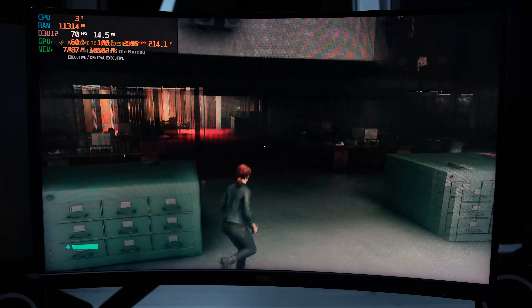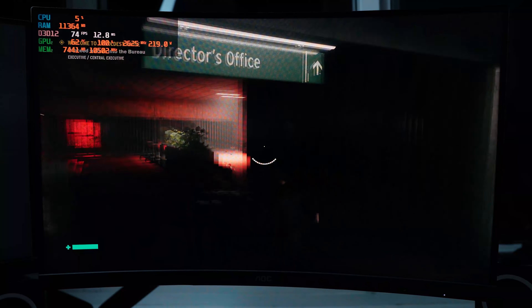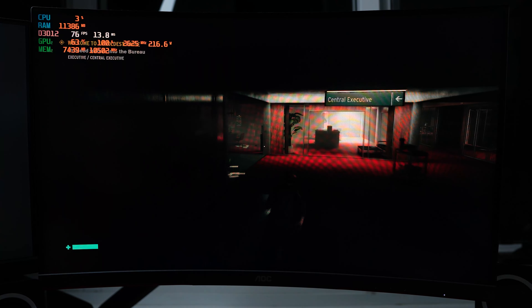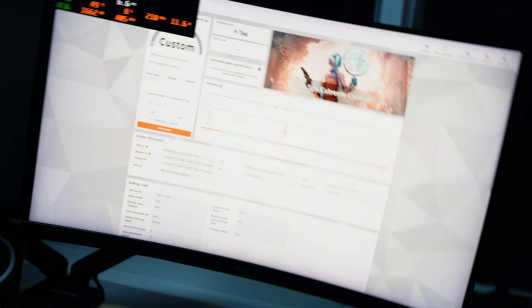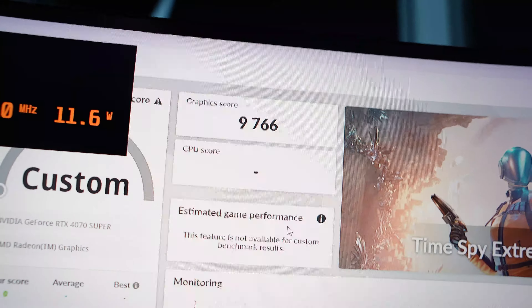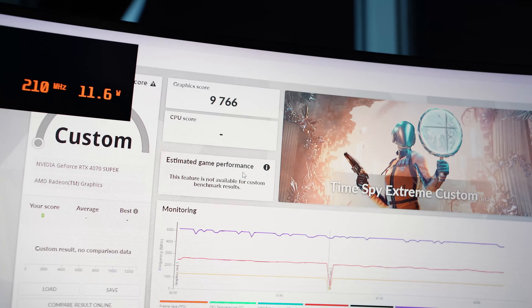Back in Control, we're now hitting 70 FPS — a nice improvement over the 45 to 50 FPS from before, around 50% more FPS. After running 3DMark Time Spy we got a score of 9,766, compared to exactly 5,500 before. That's pretty much double the score, so the GPU performance uplift is quite insane.